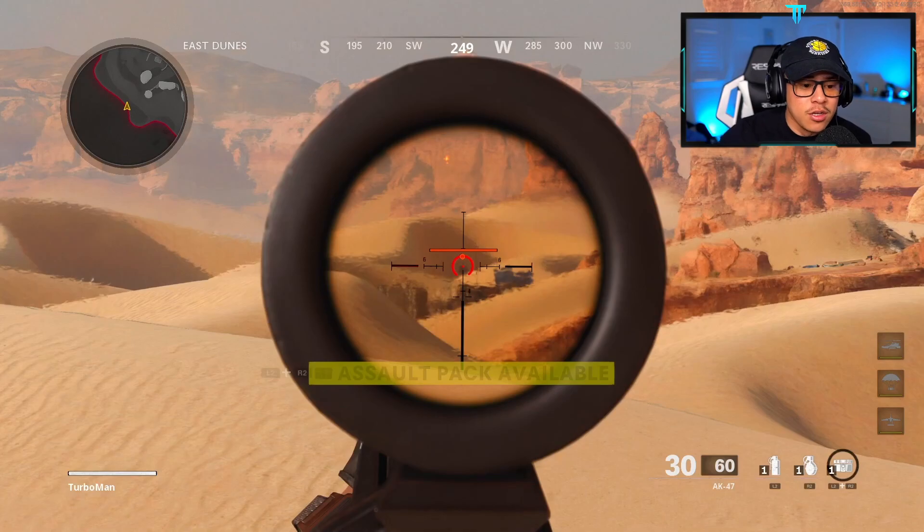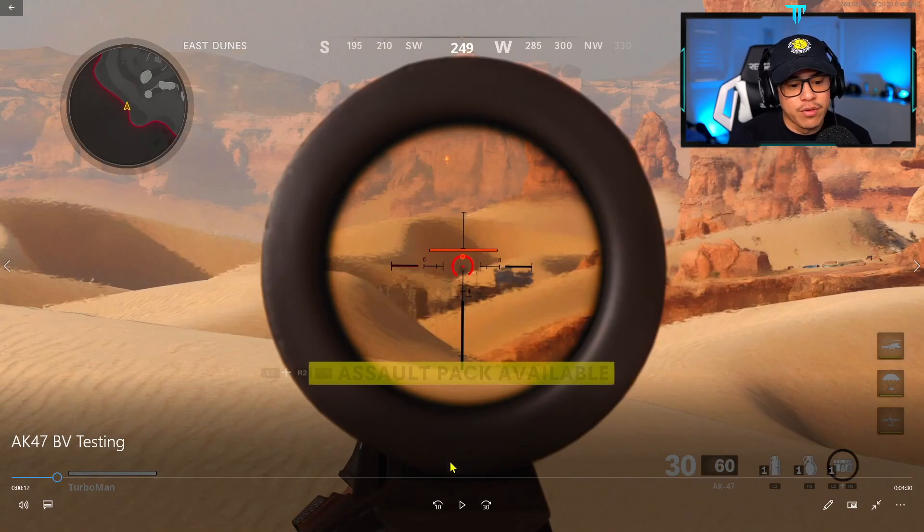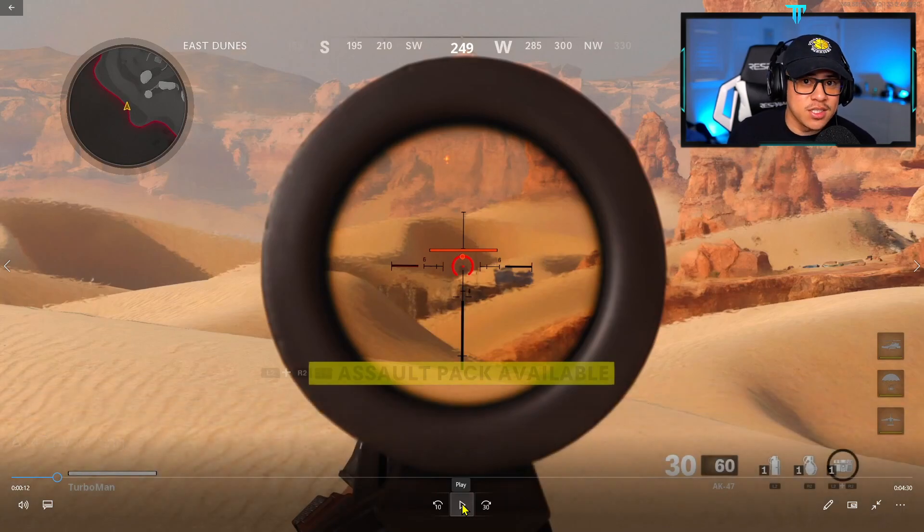With bullet velocity, the more you have, the faster the bullet should hit the target. With assault rifles we generally don't have that problem, but with SMGs it's definitely a huge issue. I'm going to walk you through my testing in real time, then transfer over to my editing software to show how I figure out how fast bullets are moving. This is the AK-47 with no barrel attachments at 134 meters, the same distance tested pre-patch for comparison.